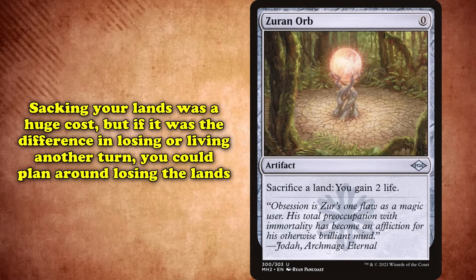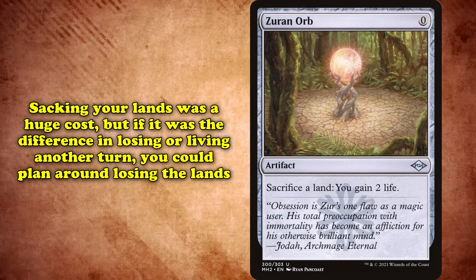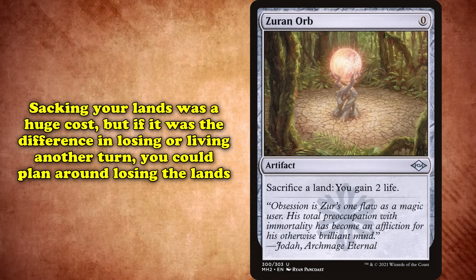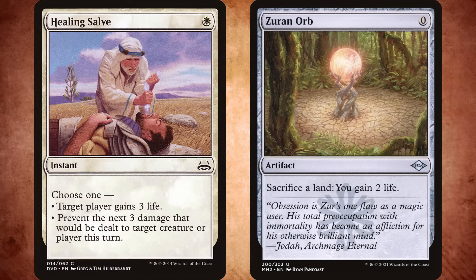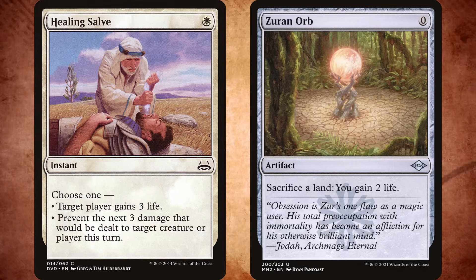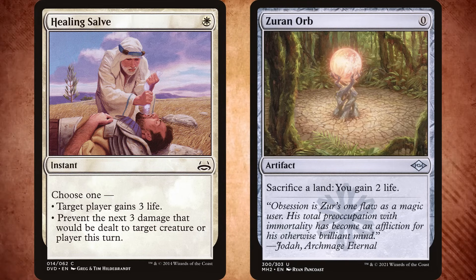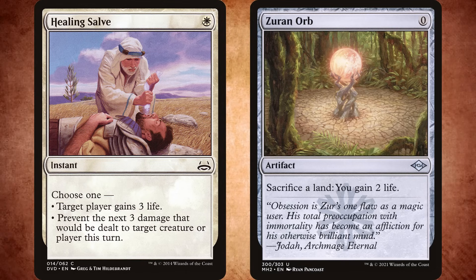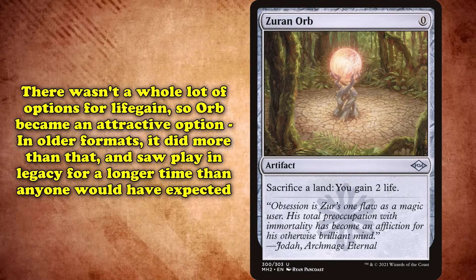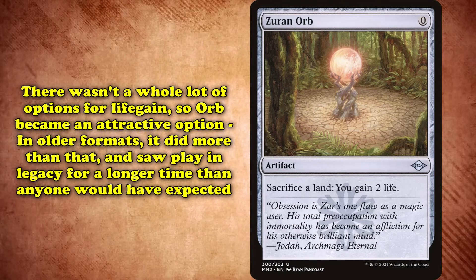Sure, sacrificing your lands was a huge cost, but if it was the difference between losing the game that turn or surviving, you'd sacrifice your lands. Orb could also be used exactly as many times as you needed for any situation, while cards like Healing Salve not only weren't particularly good, they also only ever gained you 3 life — not always enough to stay alive against aggro boards. Considering the relative lack of options, Orb became an attractive life gain spell.